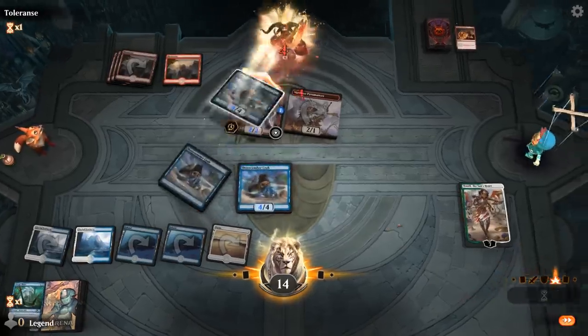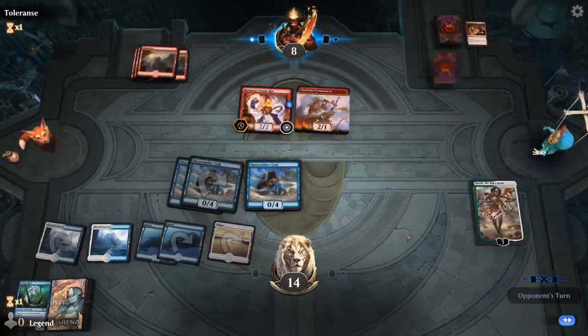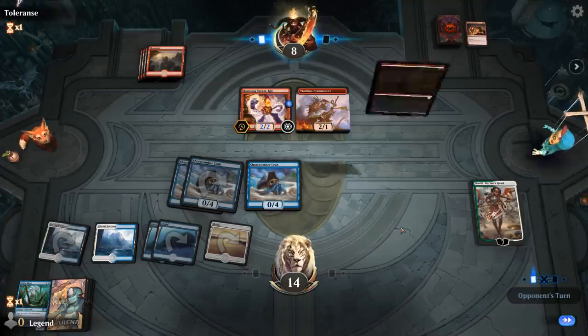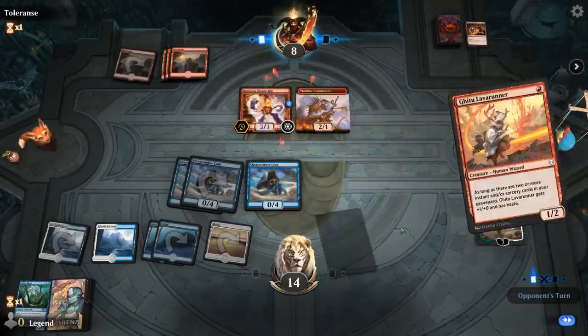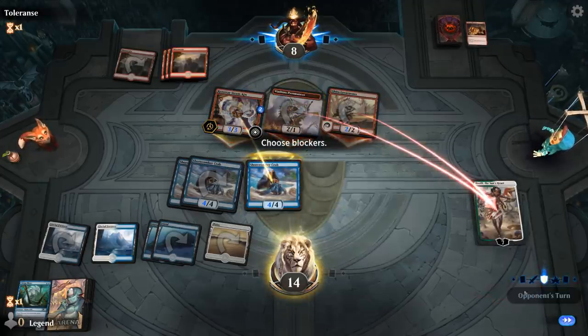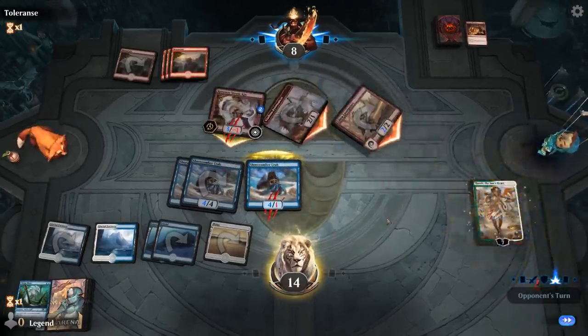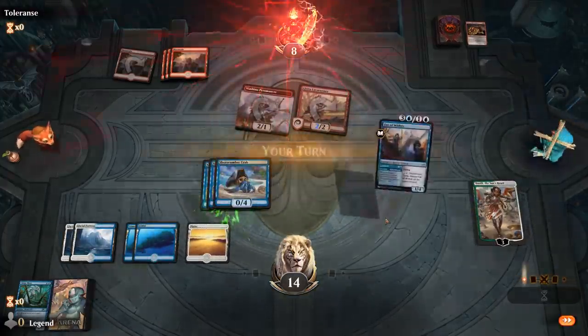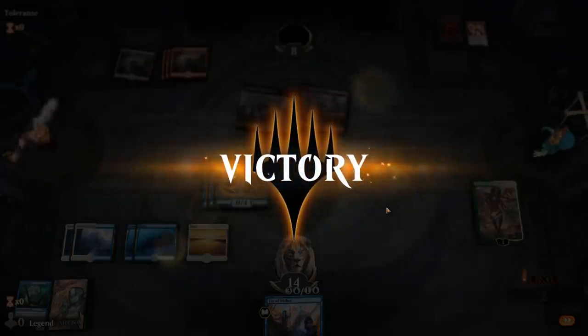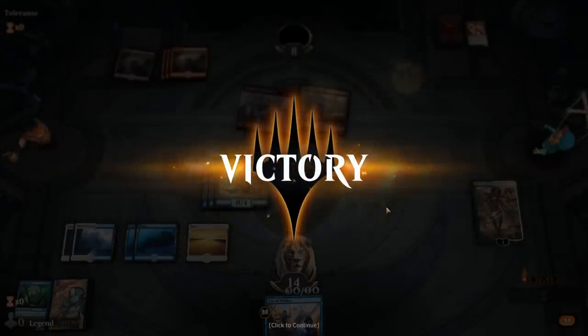It's probably fine to send both attackers — we've got a Crab on defense. That should just about wrap things up. We'll have Huatli kill the Steamkin and Shoreline Crab for lethal, and we've even got the Fae of Wishes to wish for a sideboard card if needed. Beating up on Mono-Red always feels nice. On to the next one.